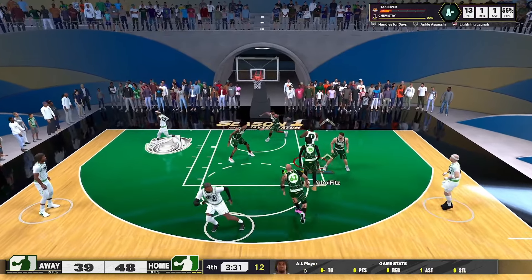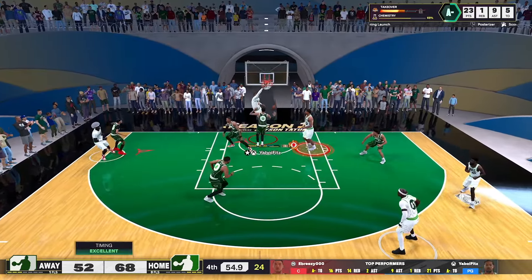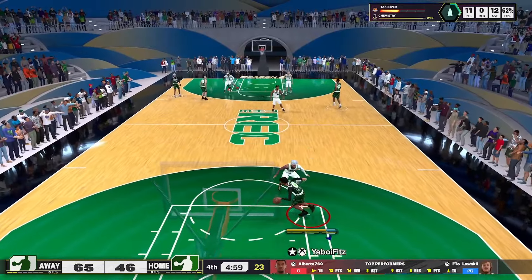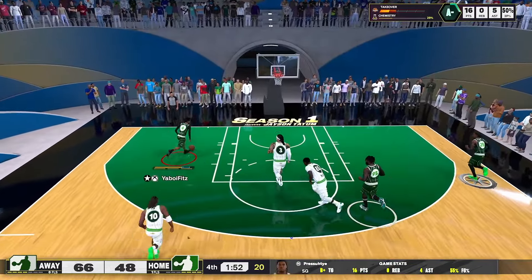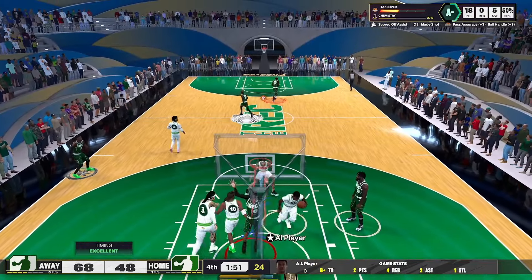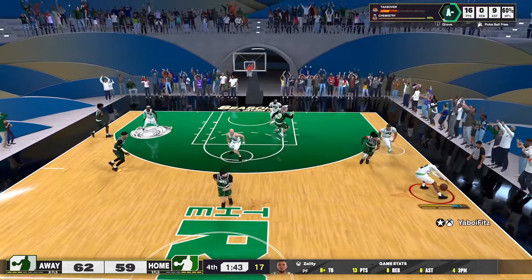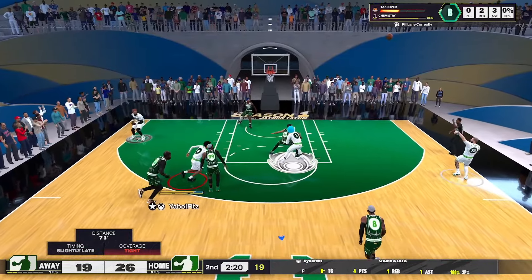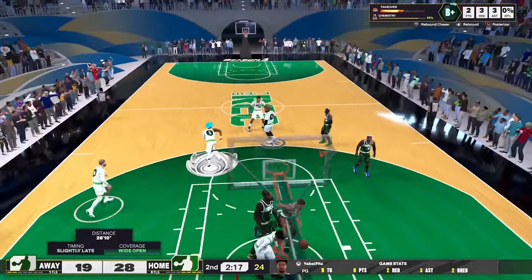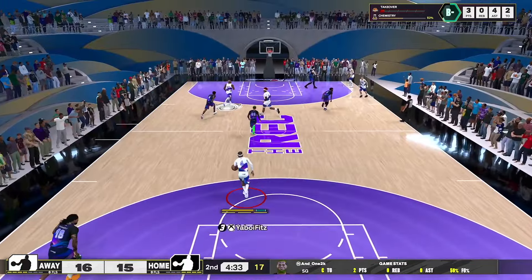The biggest issue I have with dunking right now is strip dunks. People can just press X and they'll get the strip animation — I've seen it firsthand. You don't even have to spam it. In my badge video people said Glove is not broken — I don't think it's broken on-ball, I said that. I think it's only really a problem for dunks and layups. Outside of dunks and layups, bump steals and pokes feel balanced. But strip dunks and strip layups are not balanced. I can see it being fair if you timed it and you're in the paint, but that's not what happens — somebody guarding the corner will press X and get an animation on you.